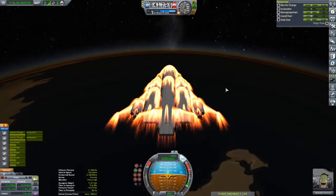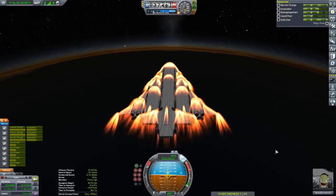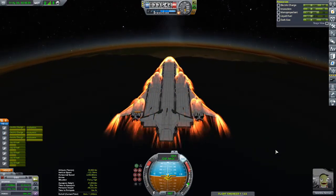Here we are going for re-entry. The only thing you need to take from this section of the video is that the entire vessel is essentially a huge airbrake. It does have airbrakes, but it doesn't really need them because of its huge body area.